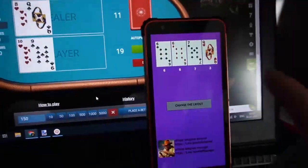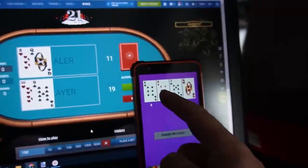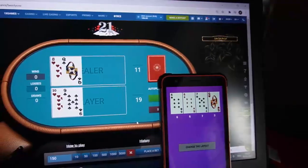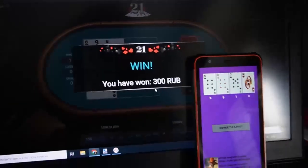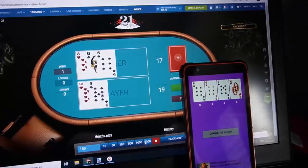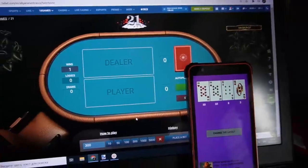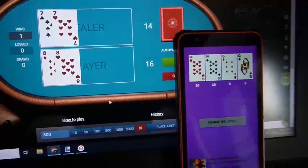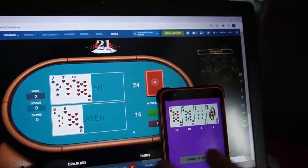You can see the card is changing and I can see what the next card is. Now I stop. You can see — six. Good. It's amazing. Now I'm going to place my bet. You can see I stop and you can see the next cards. It's amazing.